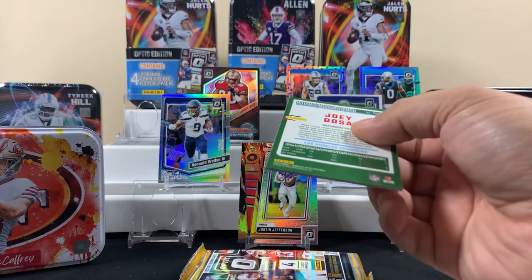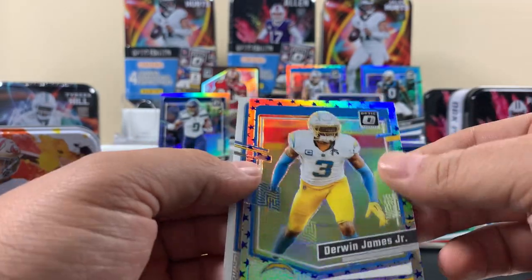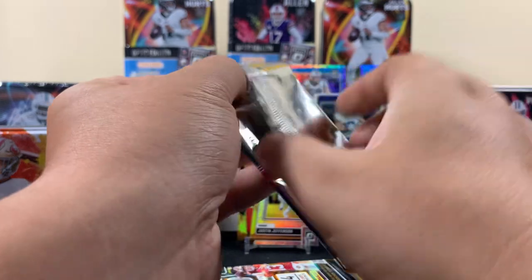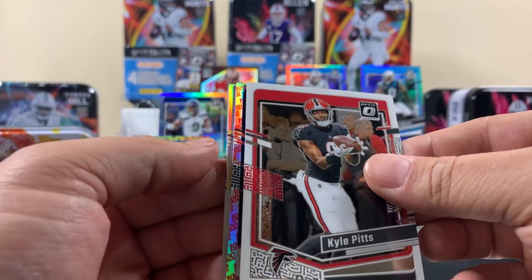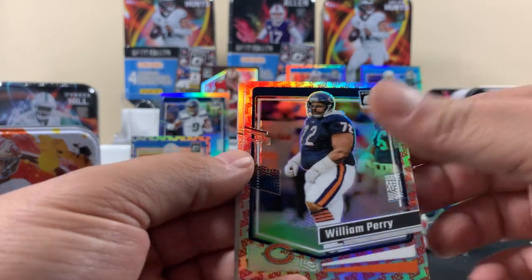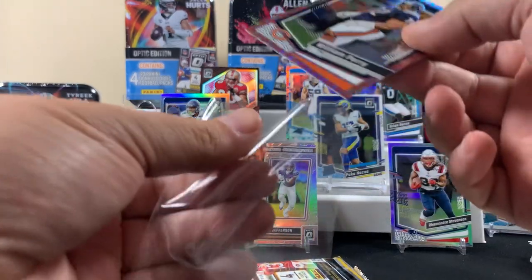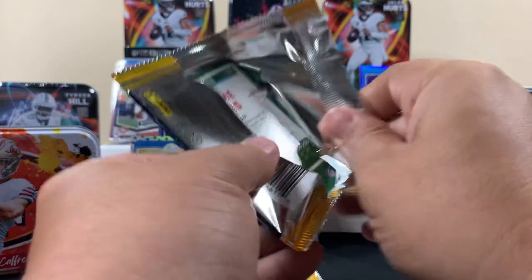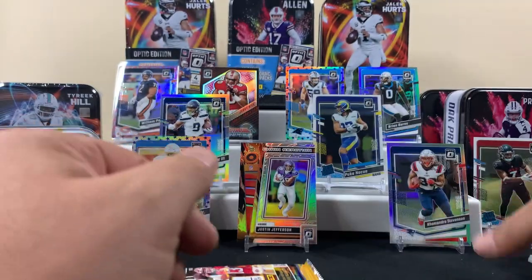I didn't even realize I got two Jalen Hurts tins. First pack - Derwin James on the Stars, throw Derwin right there. We got a hundred emoji - the Fridge! And then a hollow Bettis. That's what I was at - a hundred, pretty cool. We'll throw a sleeve on the Fridge. At least we got one, it's the Bears - at least we got one. One hundred DJ Moore. Those look like all base pack - Herbert and the Bus. Herbert, Herbert.